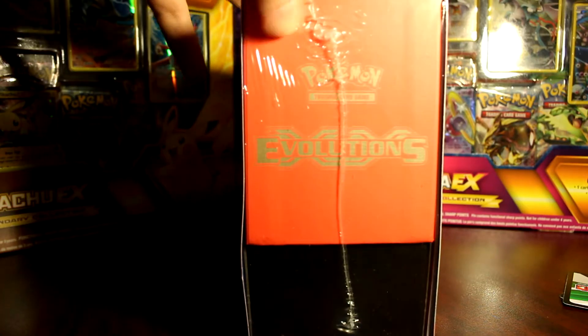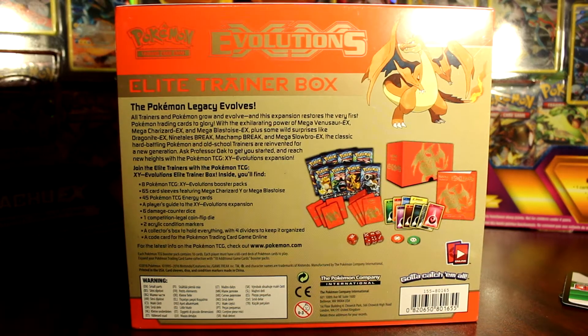So I'll show you off the box before I open it this time. All trainers and Pokemon grow and evolve, and this expansion restores the very first Pokemon trading card to glory with the accelerating power of Mega Venusaur, Mega Charizard X, and Mega Blastoise, plus some wild surprises like Dragonite EX, Ninetales Break, Machamp, Mega Slowpoke X, classic hard-battling Pokemon, and old-school trainers reinvented for a new generation. Ask Professor Oak to get you started and reach new heights with the Pokemon TCG XY Evolutions expansion.